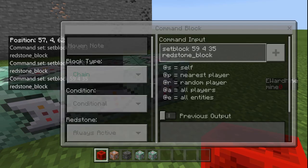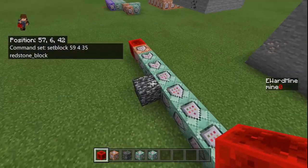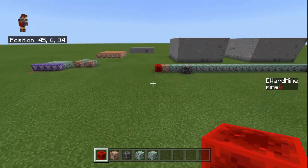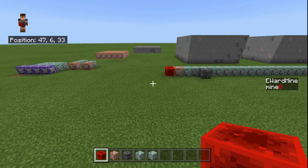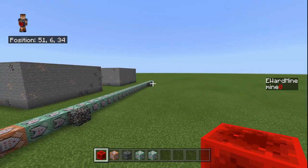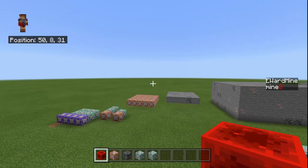This last one places a redstone block right here to reset the system and make it work again. On my server there's going to be so many mines — what I'm going to do is have one defining how long it's going to be, then it's going to activate one mine at a time. That last one starts another mine randomizing, and then another one, so on — so all these armor stands aren't spawned at once.